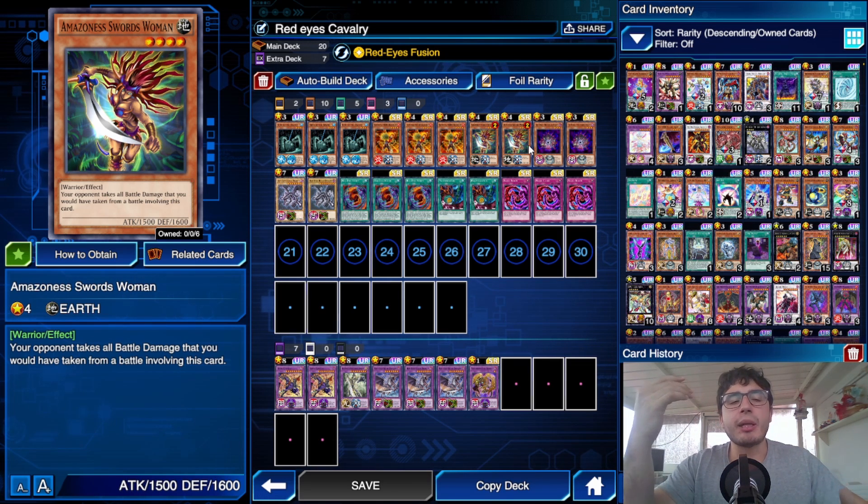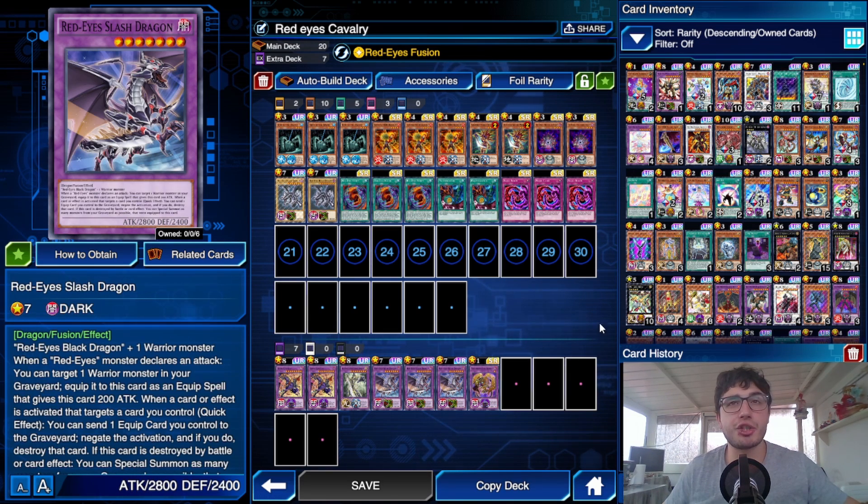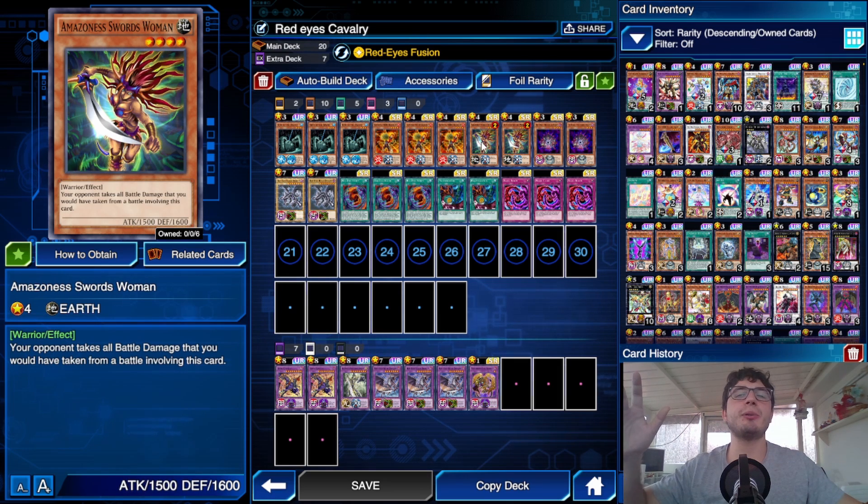I needed to add something from the summon-limited cards. I could have gone for the Kydroid but felt it was too situational. Instead I went with Amazon Swordswoman, because you cannot go over her ATK — and you can special summon her back from the graveyard with the effect of Red Eyes Slash Dragon, swing into your opponent's monster, and make them take the damage. It's a side combo that can win duels unexpectedly.